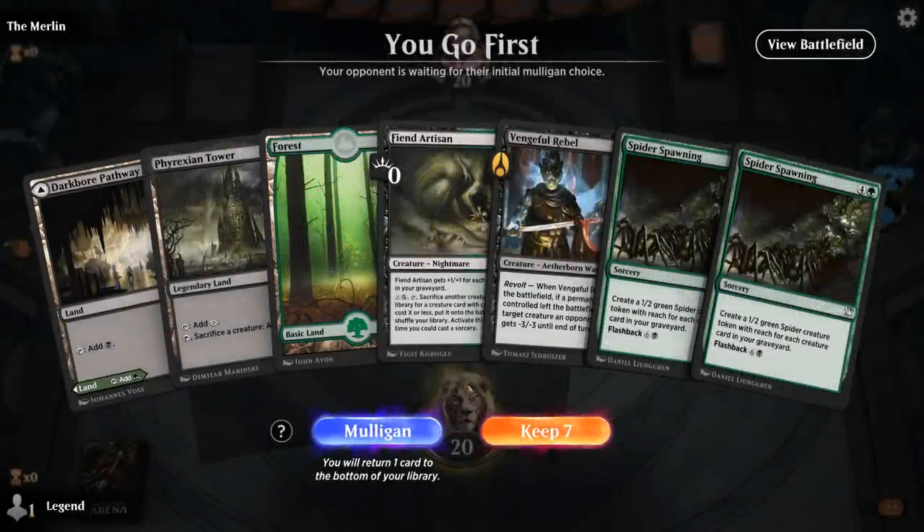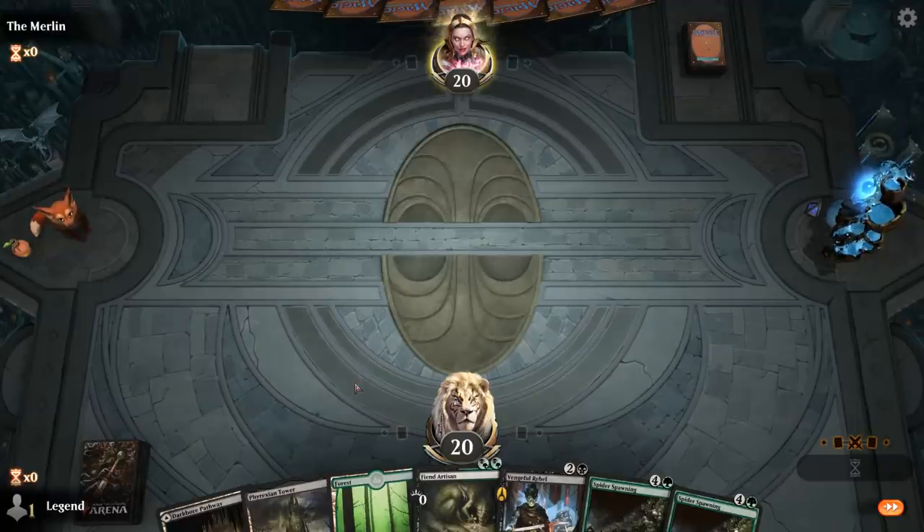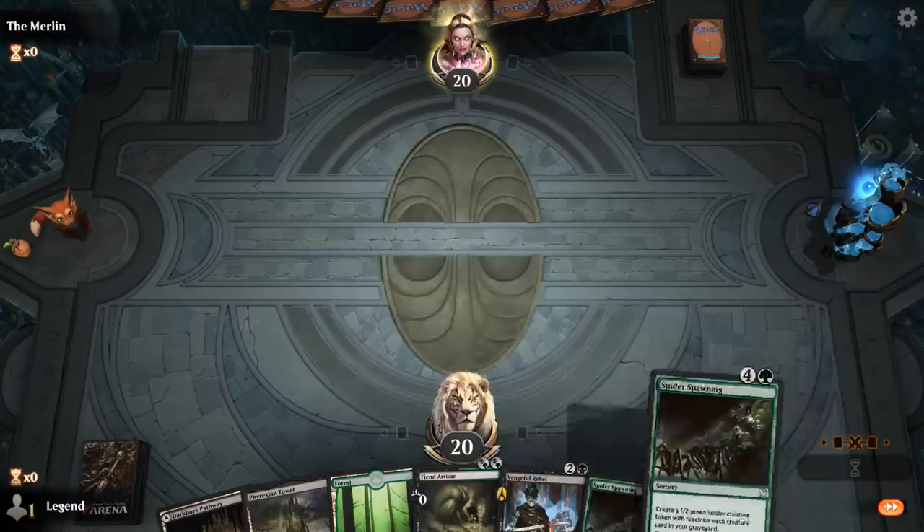We're on the play with not the best hand ever, but I think we can still try it and rely on Fiend Artisan to find Stitcher Supplier to fill the graveyard for Spider Spawning.